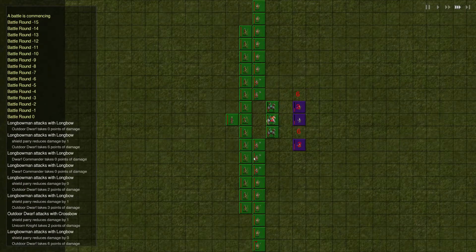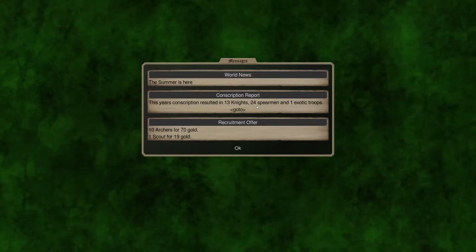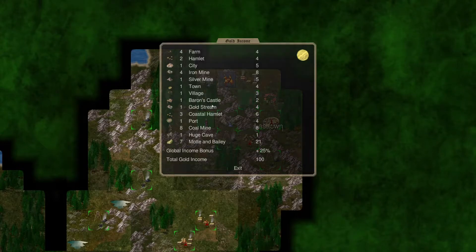Nice and easy. Keep murdering their armies as they put them out. 13 knights, 24 spearmen, and 1 exotic troop. 10 archers are available and a scout. Basically, I don't think villages give you anything — I believe it says it specifically in our description. We have 3 coastal hamlets and 7 mountain baileys — that's 10. We got an odd number of knights: 13. Maybe the village is also giving us a knight. The hamlets and the mountain baileys look like they give you 2 spearmen each. So we got buckets of spearmen — that's really cool.